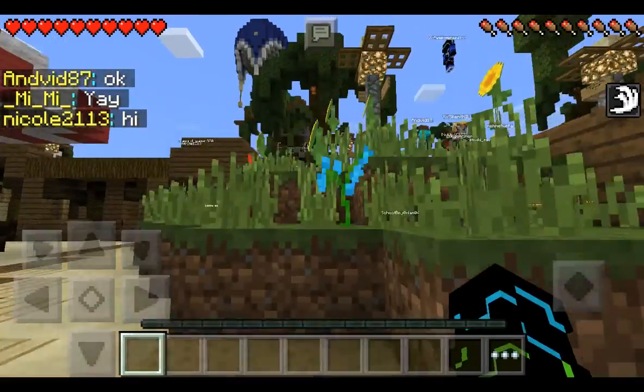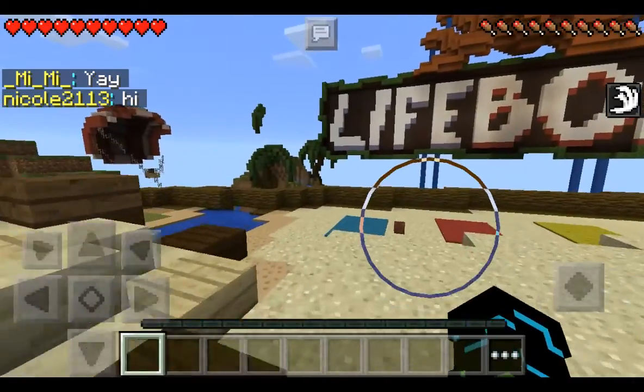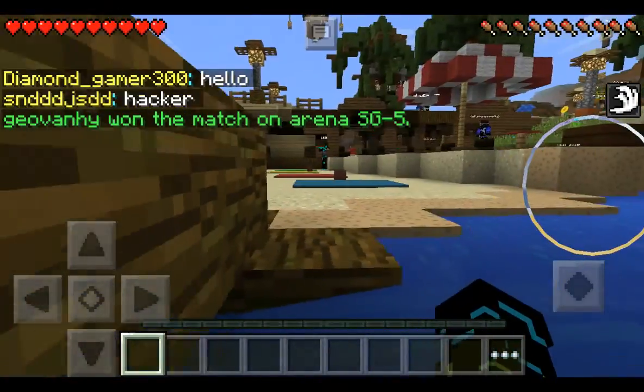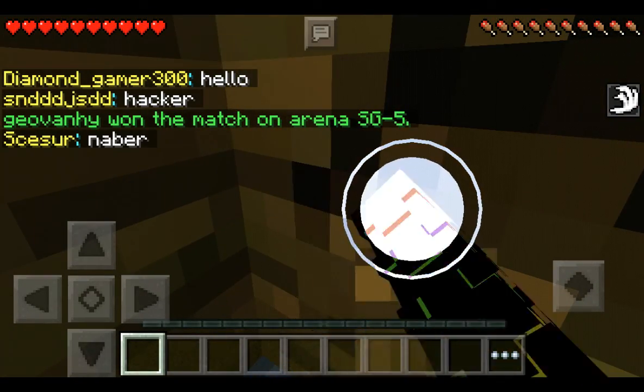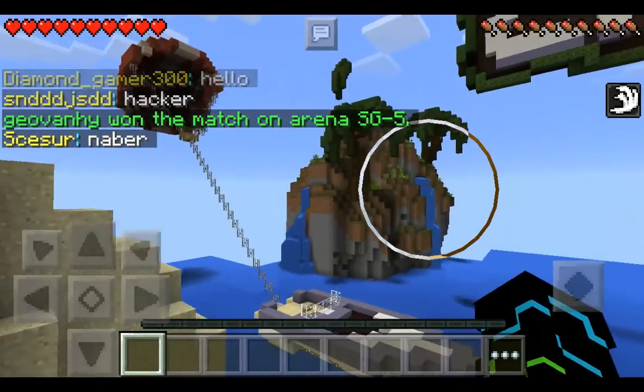So, what the glitch is: you go to the east side of where you spawn, you go to the corner block of where this waterfall is, you mine it, and yeah — you're out of the whole map, and you can do whatever you want to do.